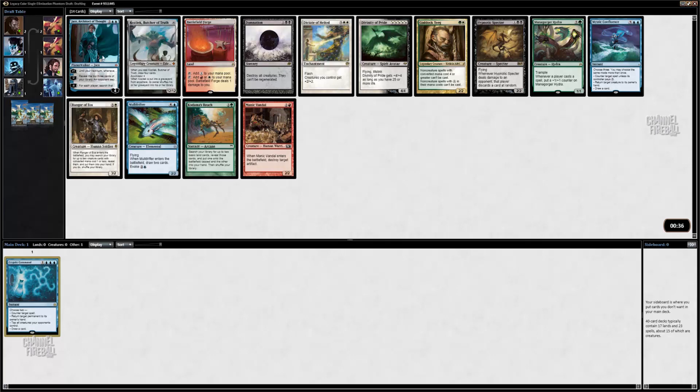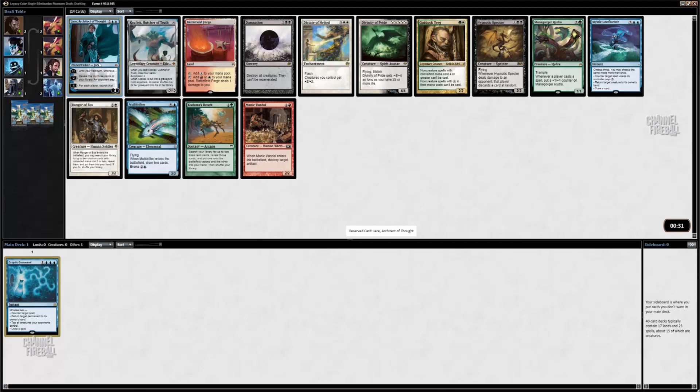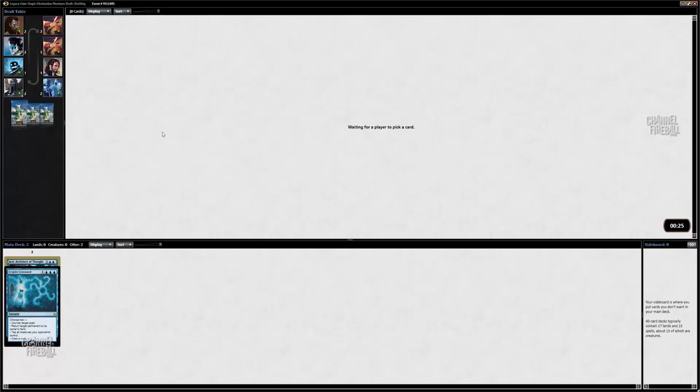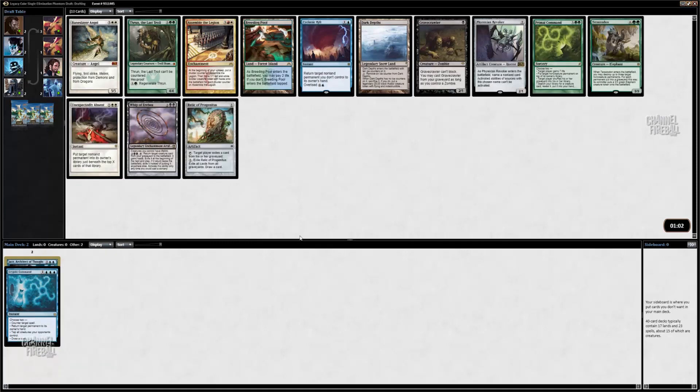Debating between Jace and Moldrifter here. I think I want to take Jace. Generally Planeswalkers are pretty good. Jace is not one of the better ones, but pretty solid. I'll take Breeding Pool, Cyclonic Rift, Baneslayer Angel.